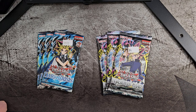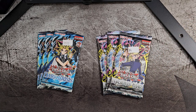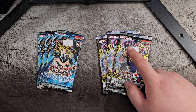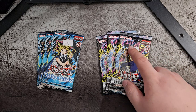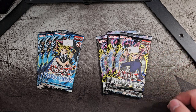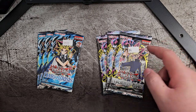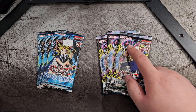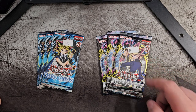I remember I got one of these packs years ago — the original Evasion of Chaos, non-25th anniversary thing — and I actually pulled the cover monster on the booster pack. I forgot what it was called. I think Magician of Black Chaos or something like that. I don't know if that's the ritual monster, but I did actually pull the cover monster. I don't know what happened to it — I don't have it anymore — but I remember being really happy that I got it.